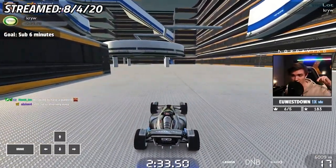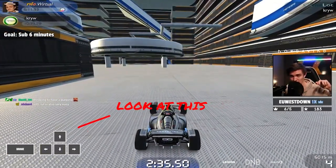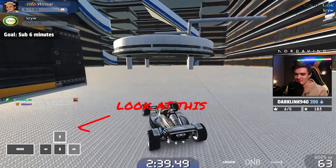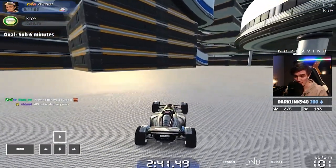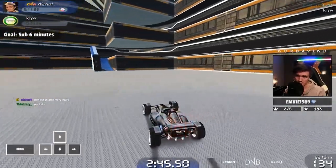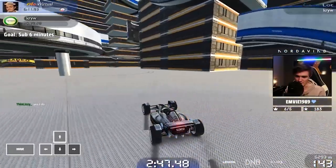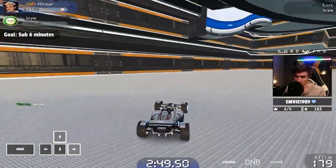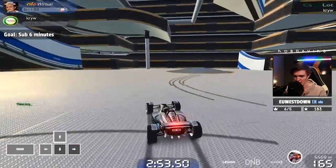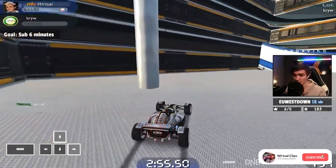Pay close attention to the input display beneath the chat on the stream — the keys. Basically, when you're at very low speed and you try to drift, nothing happens if you just steer like this. I got one there because I had a bit of a shaky thing from the bubble, but for the most part nothing will happen because you have too low speed.